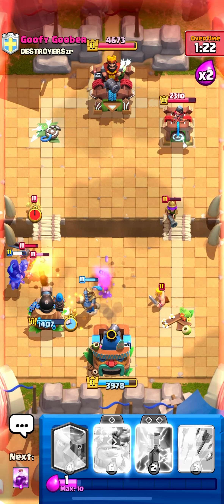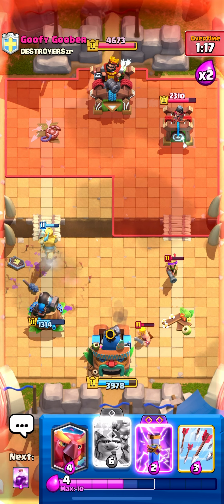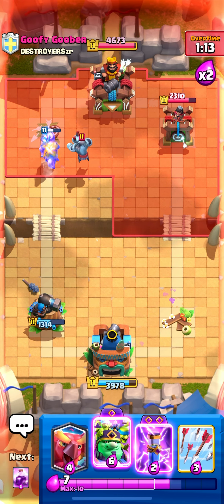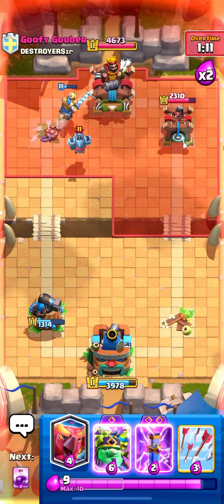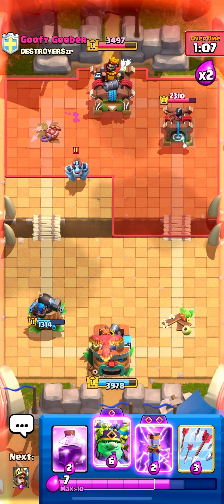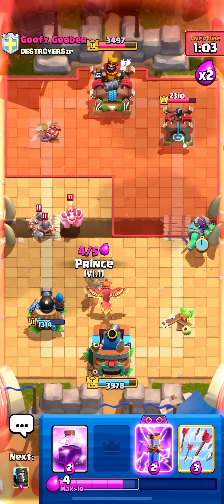He might start attacking the left side — yeah, my predictions were on point even though I didn't say it out loud. Left side is gonna be pretty much dead. He might try something on the right side but the musketeer is low so I doubt it. He's trying to defend but also attack at the same time — just get my tower lower than his, which is well played.